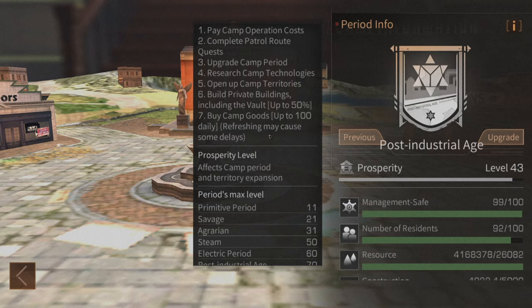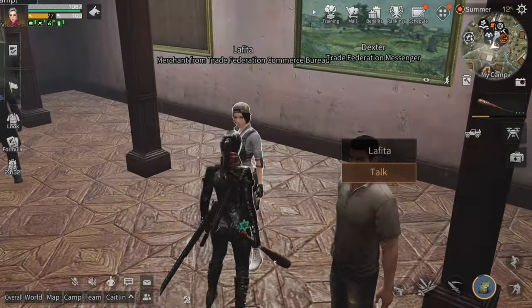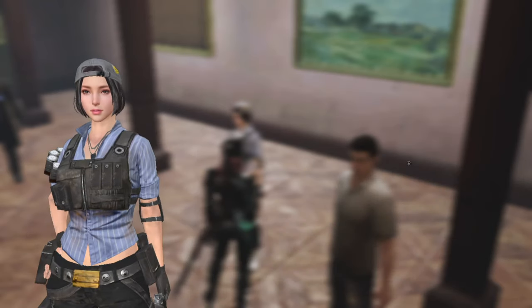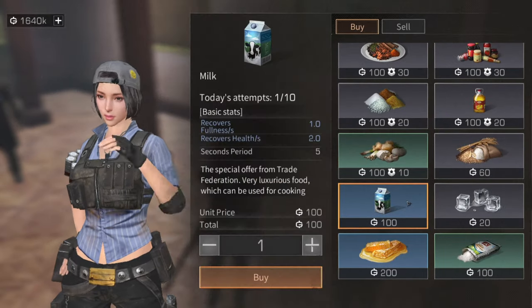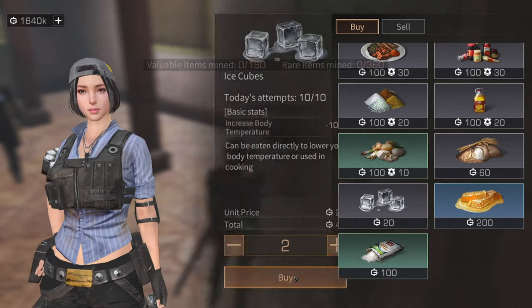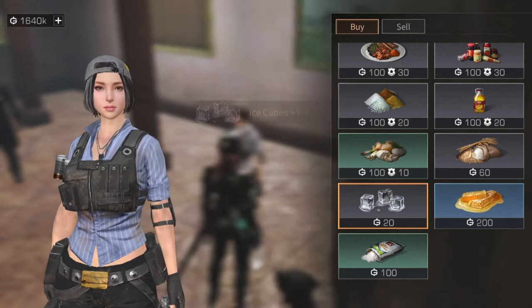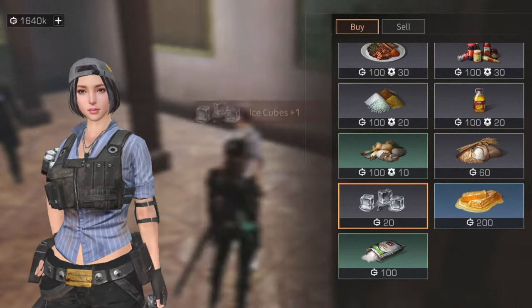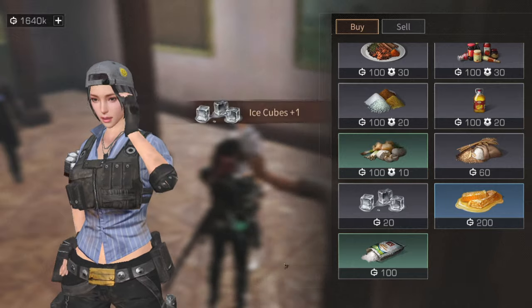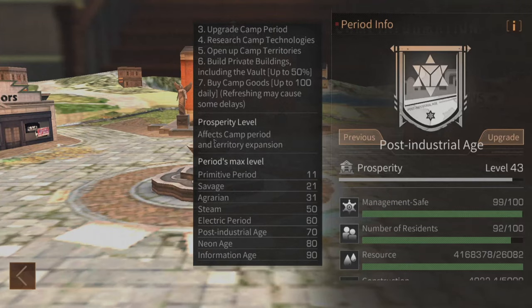Buying camp goods — up to 100 per day. Every transaction you make with a vendor in camp will generate one prosperity. If I buy one milk, that generates one prosperity. If I buy two ice, that's also only one prosperity because it's one prosperity per transaction. As you're making single transactions you're generating one prosperity for each one.